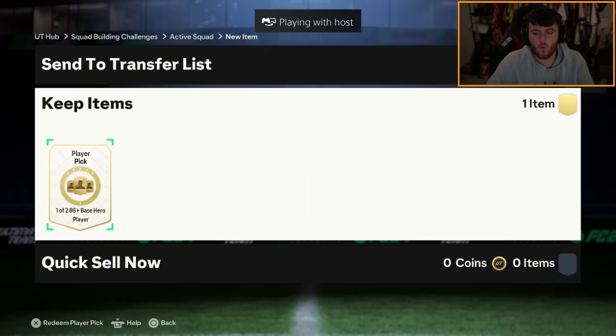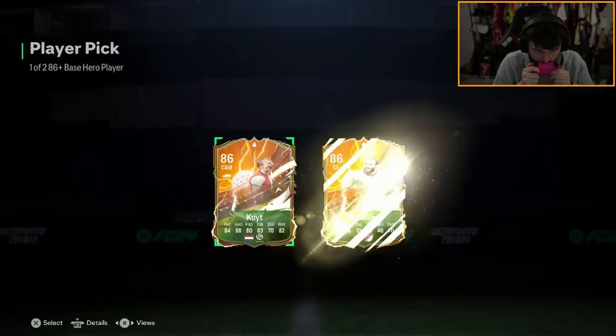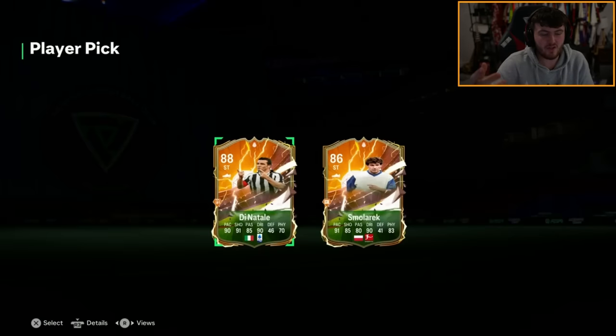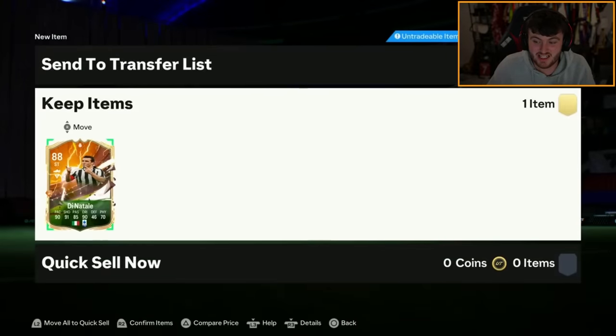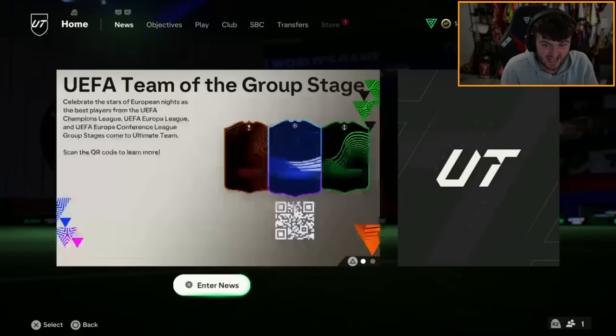Wazza's hero pick next. He started off absolutely bonkers, and yeah they've definitely mellowed out a little bit. I wasn't recording when he opened it. Di Natale though is class — I was watching the game as he opened it because Luke Shaw just got a yellow card. Di Natale is fantastic. You take that, that's a huge pull.